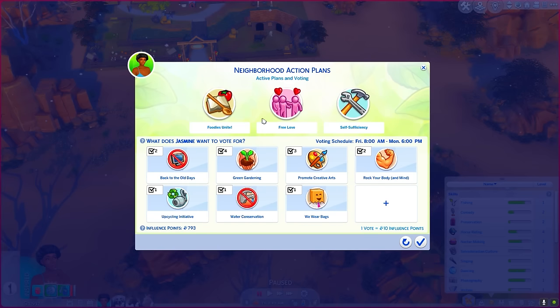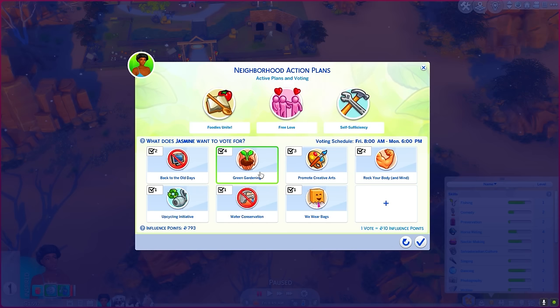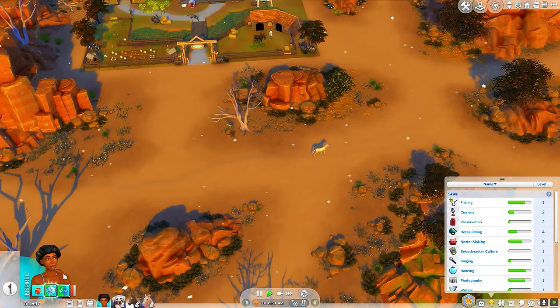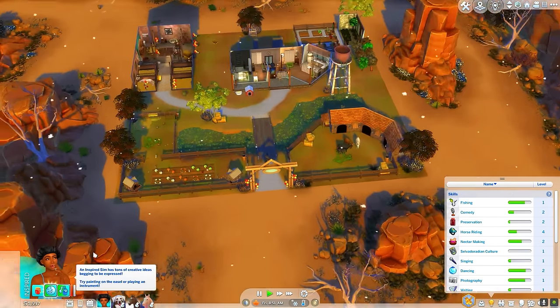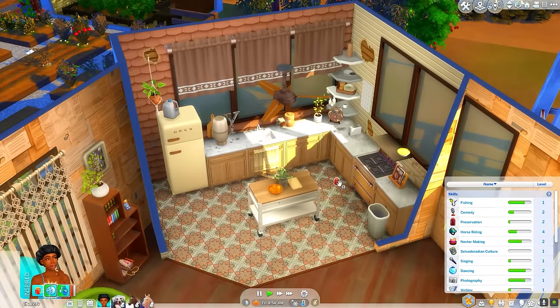We got self-sufficiency and free love on the neighborhood action plans. I guess we'll do gardening — we have a ton of points, we're gonna get this to a good 30. Gardening will definitely be good for us, and then we need to get rid of free love because that's why people be flirting and stuff — okay now it makes sense.